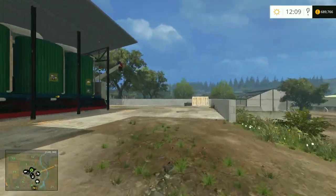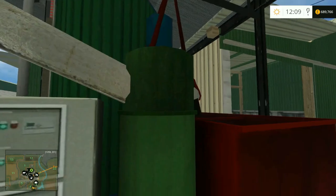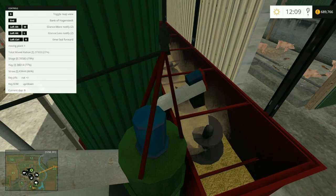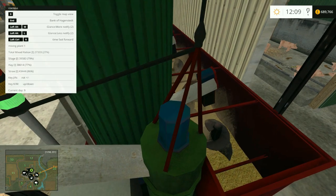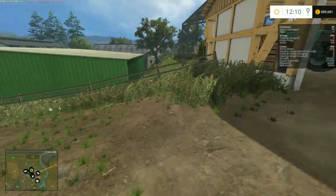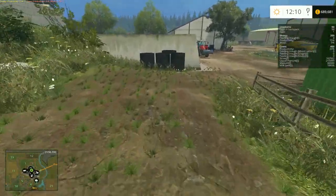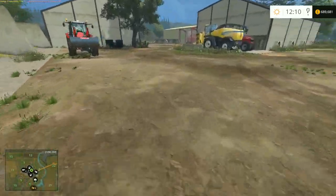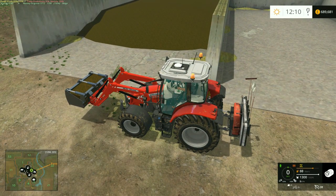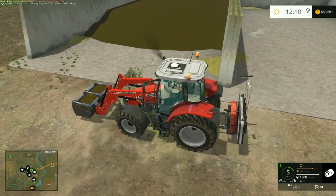Right, just check everything's there. Now we've got this Feedmaster which makes making mixed rations just a whole lot easier. I think really we ought to start getting the cows cleaned out by the looks, so I'll start that now.